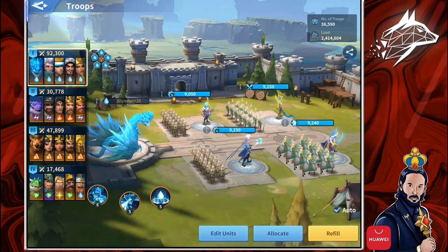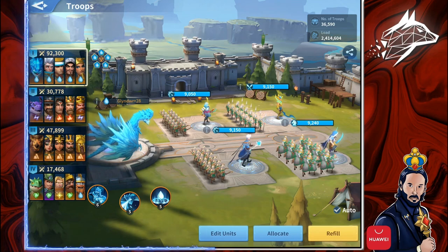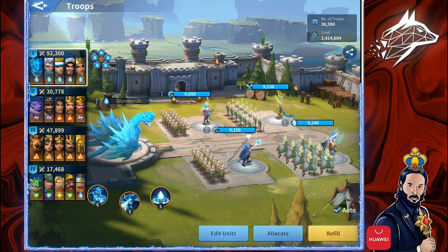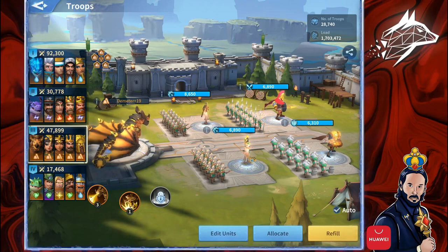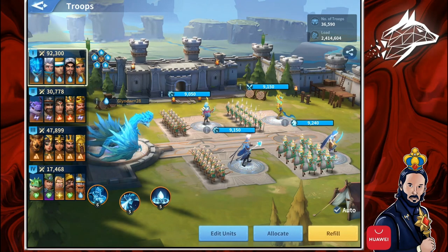We will speak about the elements in another dedicated video, but of course, if you have a troop composed of Immortals and a Dragon having the same element — like Earth and Water — you will obtain extra buffs. So, having to choose 2 Bowman Immortals means that you essentially need more Bowman.